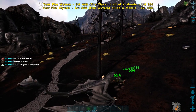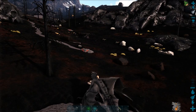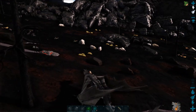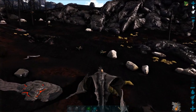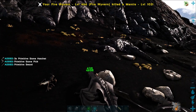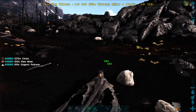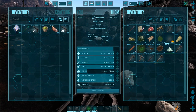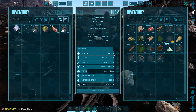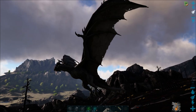There's 1,340 chitin I got out of two mantises — that's a crap load of cementing paste if you think about it. He went and whacked my dragon, but if we look at the dragon's health now you'll see it went down just a tiny little bit and he's eaten a piece of meat and his health has gone back up.